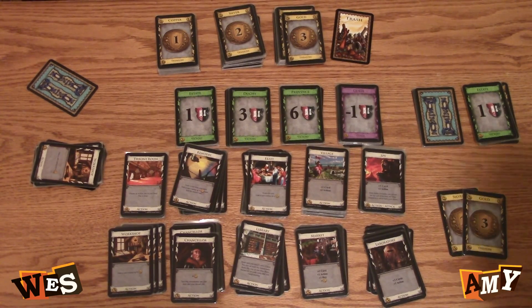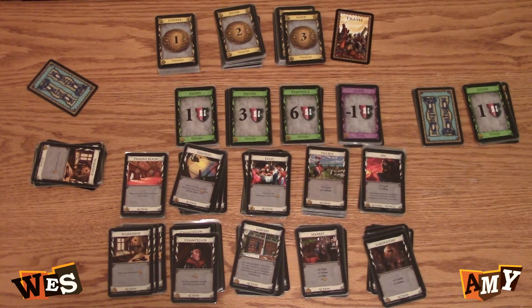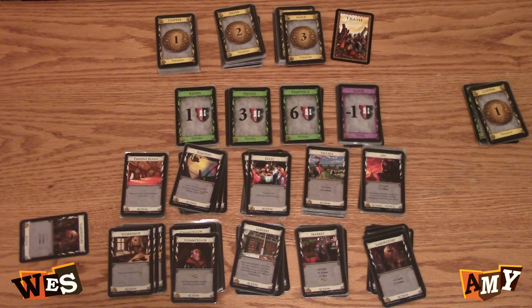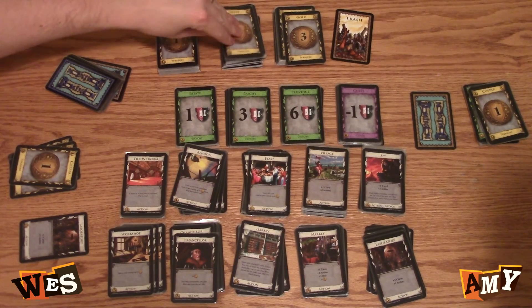I'll buy a laboratory. I'll buy a market. I'll play lab — draw two cards, there's only one. I'll do a little reshuffle. So as soon as I'm done shuffling, I need to draw one card. And then I have plus one action which I can't use. So I have four — I'm going to buy a silver.